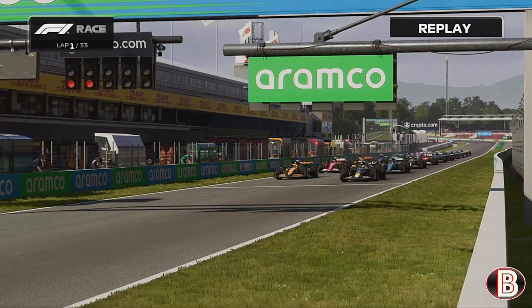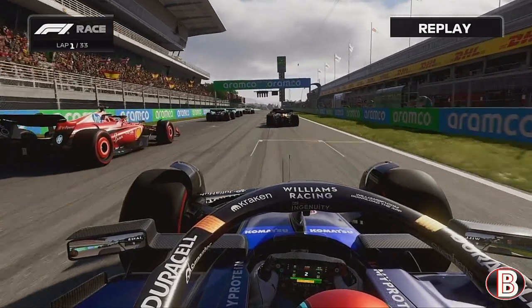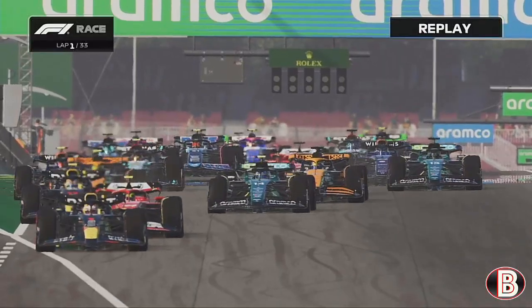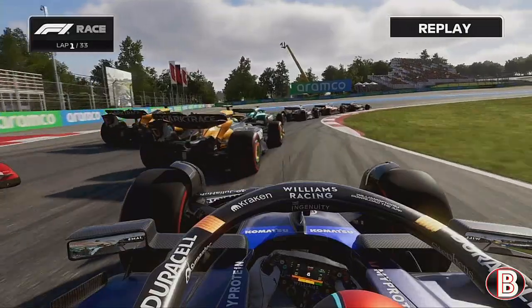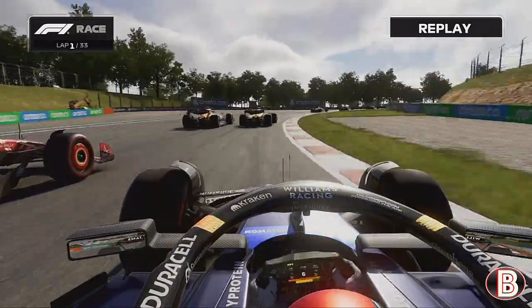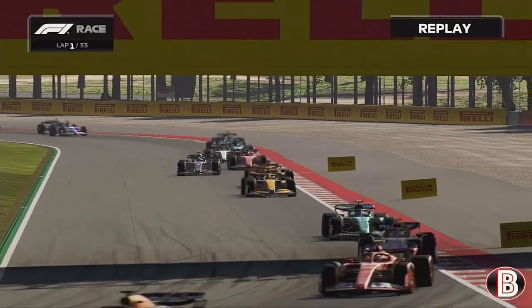The five red lights come on ahead of the Spanish Grand Prix. It's lights out and we've got a good start. We're alongside Leclerc, then ahead of Leclerc. Lando Norris has gone backwards. We look to go to the inside of Charles Leclerc, who comes around the outside. We take the wide line for turn two then cut back to the inside for turn three and get ahead of the Ferrari, up into P7.